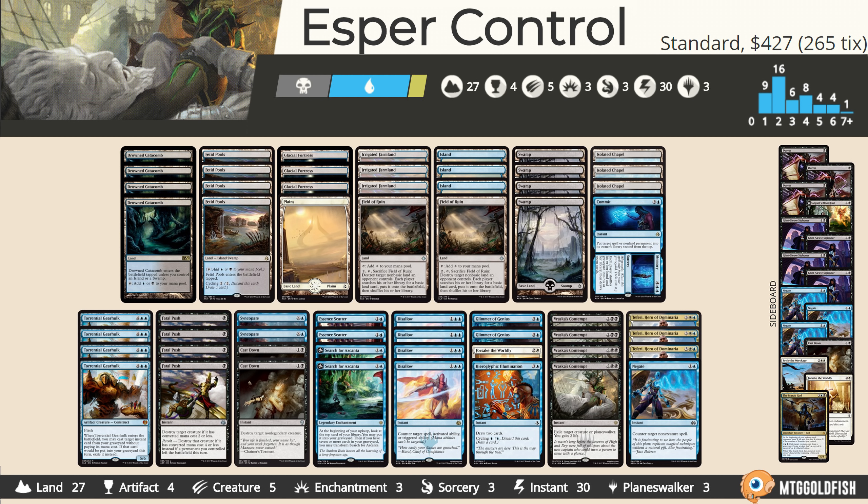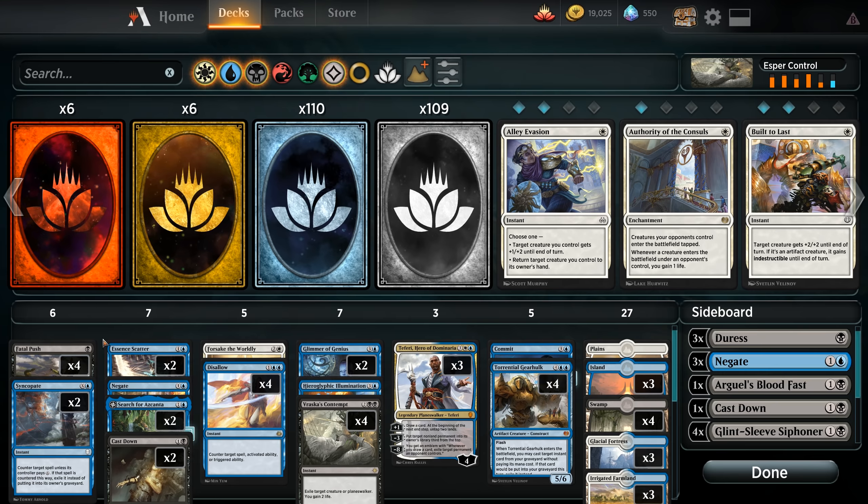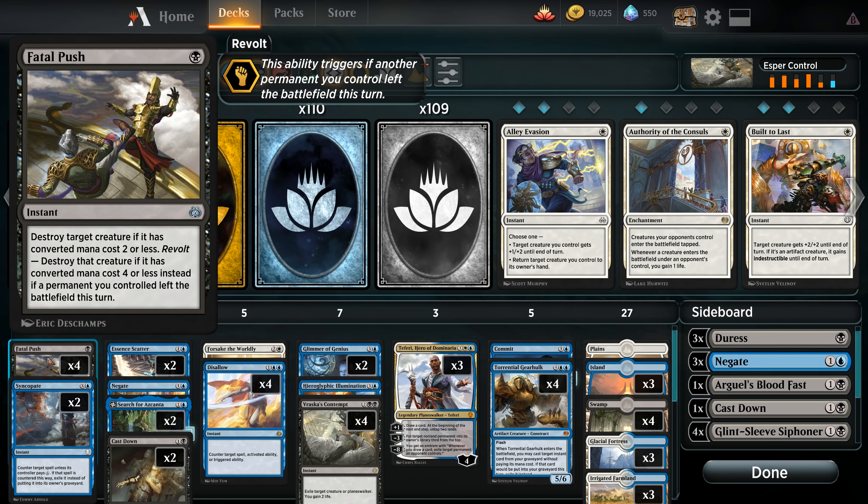Starting at the very bottom, you're going to notice a theme — we're going to be running removal and counterspells. First of which is the newly added Fatal Push from Kaladesh block. An instant for one black, destroy target creature if it has converted mana cost two or less, or with Revolt — if another permanent we controlled left the battlefield this turn — we can destroy the creature if it has converted mana cost four or less instead. Good cheap removal, though be careful: the game can highlight it even when it can't actually kill the target.